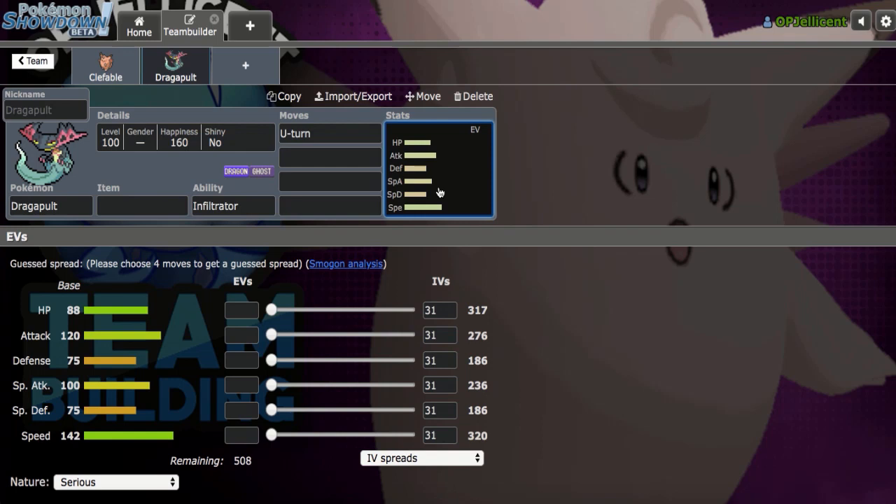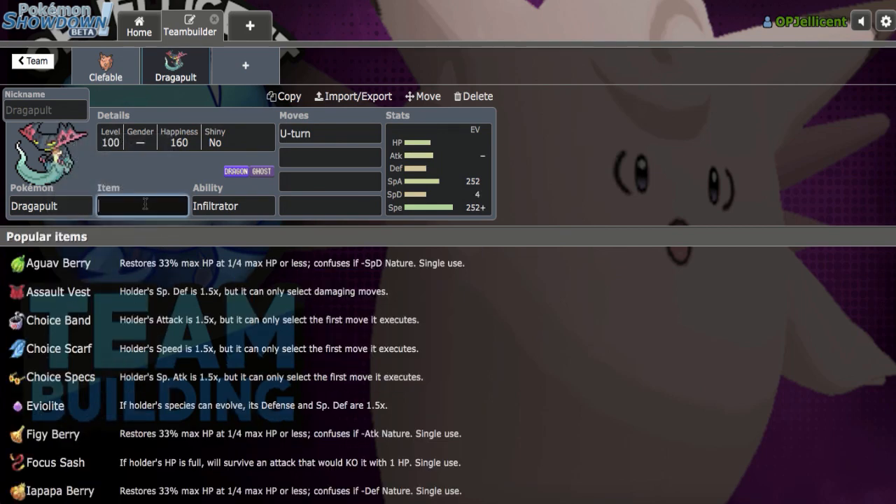I'm going to stick with Dragapult today because I've been using Hydreigon, particularly Nasty Plot, a lot. But if you're going to run U-Turn, I would definitely stick with Choice Scarf. I've even seen Choice Scarf Nasty Plot with Dynamax a few times, but that's not something I would mess around with. I don't think Choice Scarf Nasty Plot is that great.